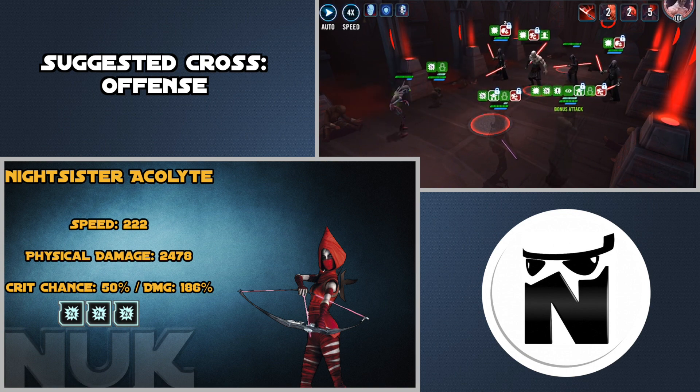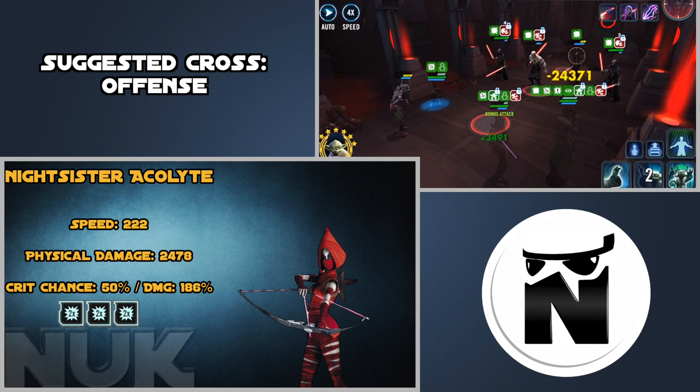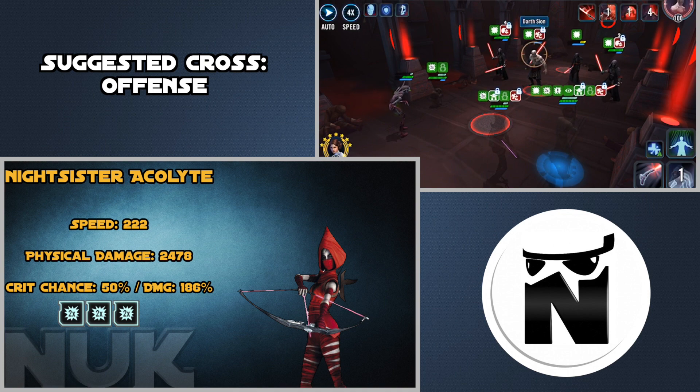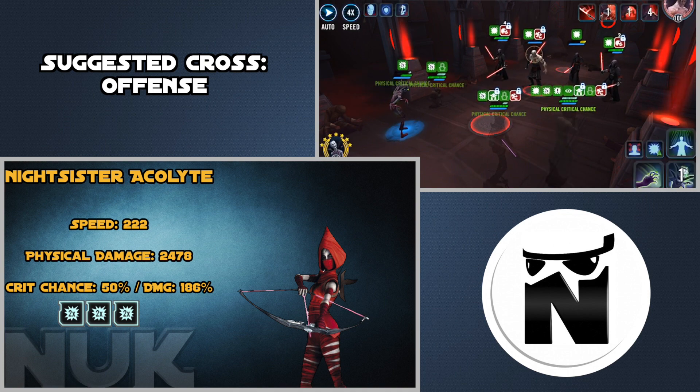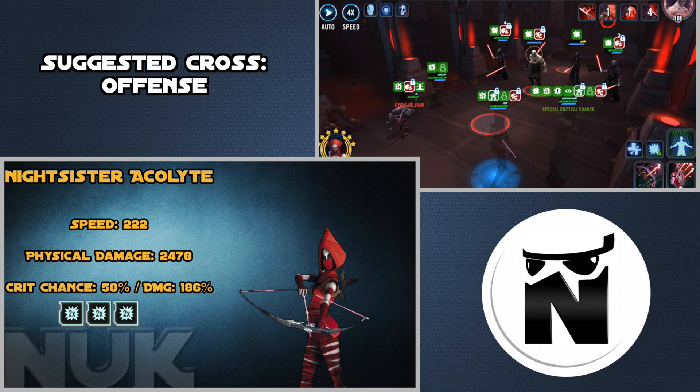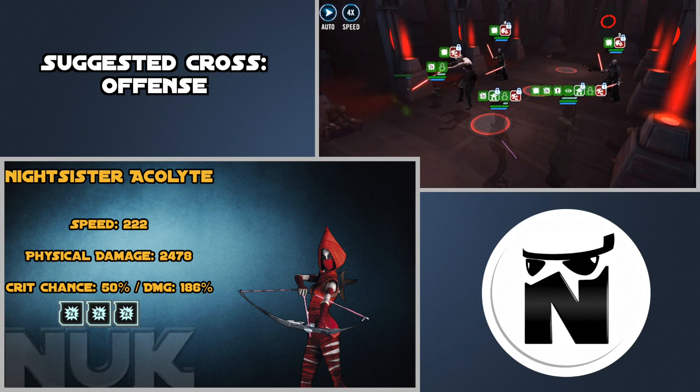If you're going to run her in phase two with Nightsister Zombie, then you would want to run the standard Crit Damage 4-piece with a 2-piece Crit Chance set and maximum Crit Damage for her. Regardless of game mode — especially the Sith raid — you want to get her physical damage quite high, so run an Offense primary Cross, and the faster you can get her into stealth the better.